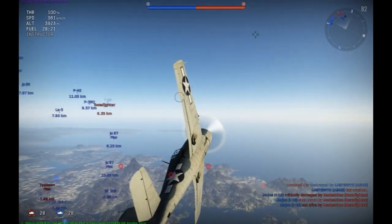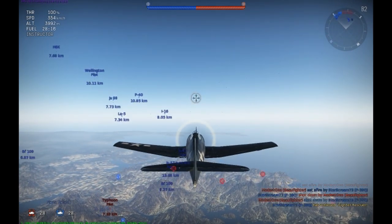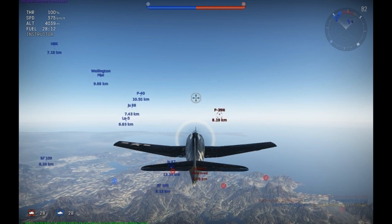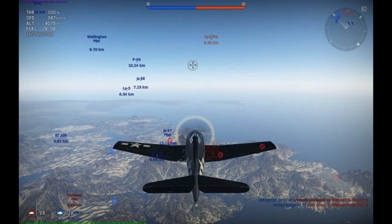The only time a Zero could outperform the Hellcat was in terms of climb rate at lower altitudes — I think it's 10,000 or 13,000 feet, quoted from Wikipedia. I'm not getting all my facts from Wikipedia; I have a couple of books on these planes but I'm just giving you a brief summary. And also, if the Hellcat was at low speed, the Zero could outperform it.